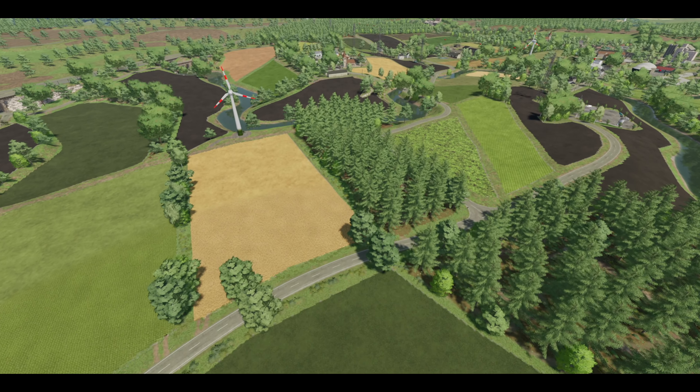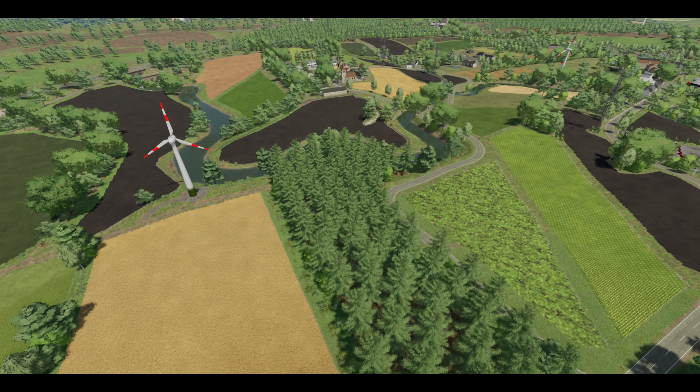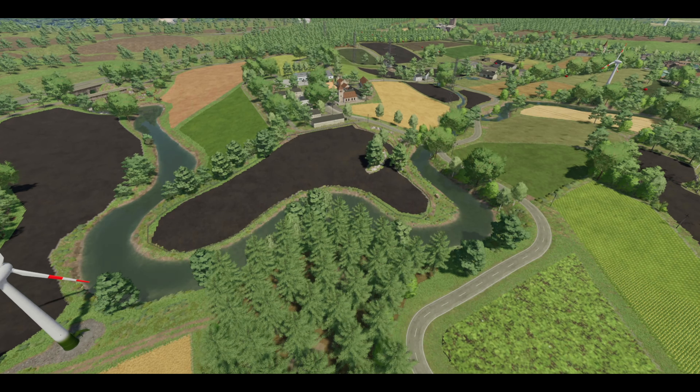Let's take a deep dive and check out the map on foot, walking around all of the primary areas so you can see the pure beauty and details Black Sheep Modding intended to make this map one of the best yet. By the way, I make mod review videos and map tours every time we get something neat and interesting, so get subscribed if you're new. Our journey today starts right at field number one near the front of the farm.